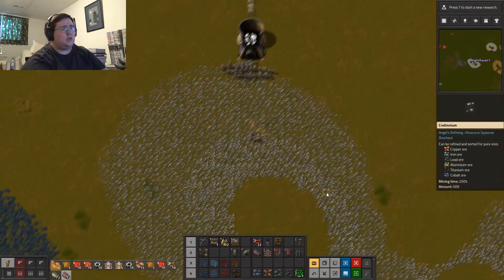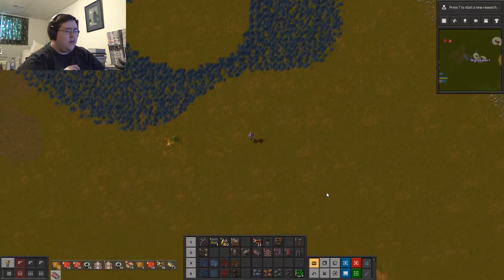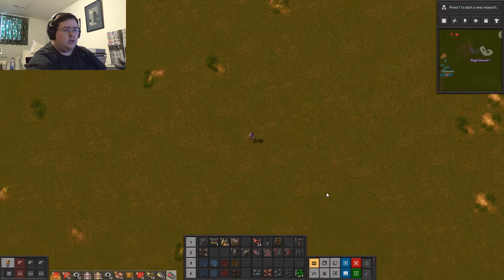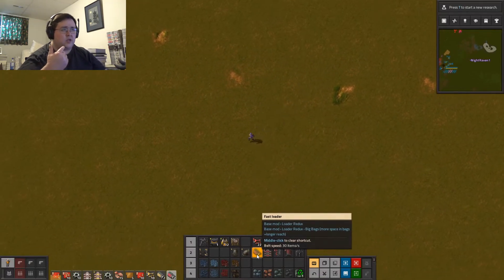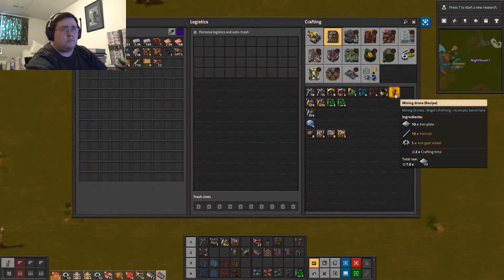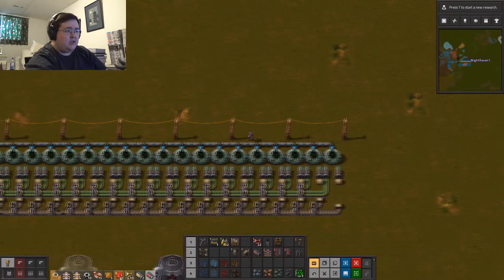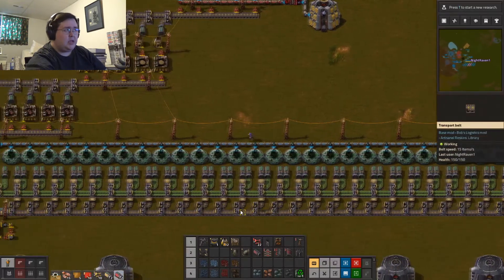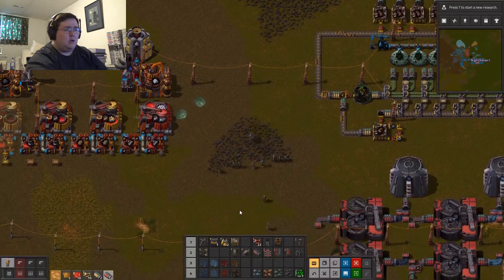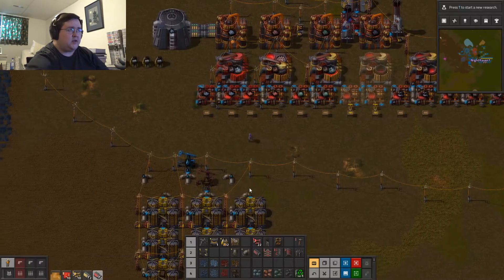Let's actually get the resources to produce another 25 of those, because I actually have a different save file and the red loaders — the fast loaders — are able to keep up with 50 standard mining drones. So while I get more stuff made in the meantime, I'll just grab some more iron and start producing that stuff. One of these days I'll fill that up with more mining drones so I can clear that out a little faster.